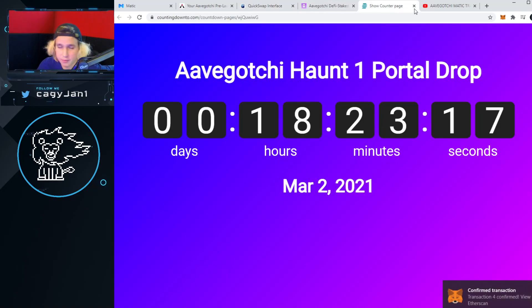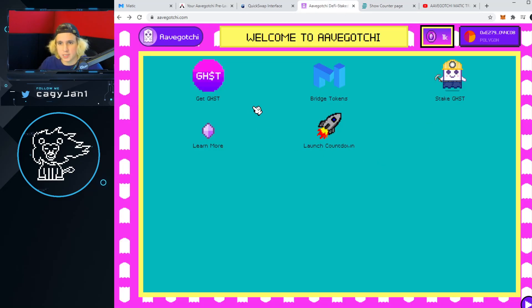The portal drop is in 18 hours — make sure you get this done and be there. Buying a portal will be very easy: go to the Aavegotchi website, connect your MetaMask, and transact just like any other blockchain application — but since we're on the Matic network, transaction fees are low and everything is quick with no congestion. I hope you guys got some value out of this video. Make sure you hit subscribe, comment below, no scams, and like this video.